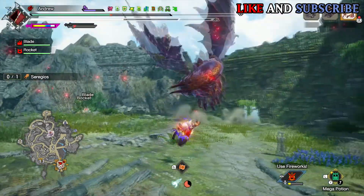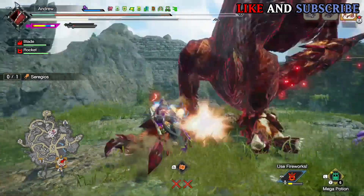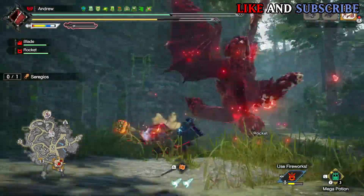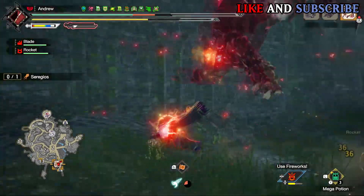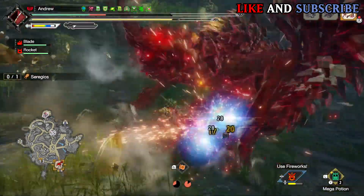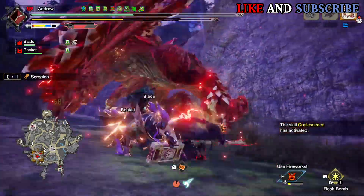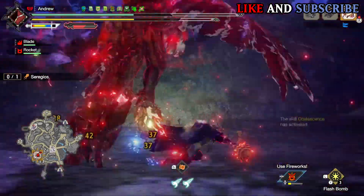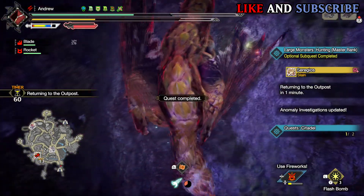Seregios' armour and weapons also return, but unfortunately they are not as good as they were in previous games, which is a big let down. The new armour skill is essentially the old skill from New World games where your wounds can refresh themselves — it's okay but not great. The upside though is that Seregios is an amazing monster when it comes to his afflicted form, and he has also got a new pin attack. Overall Seregios is just an awesome monster. I love his design and colour scheme, and he is a really aggressive fight especially in his afflicted form. I'm quite glad he returned. Let's move on to number 5.